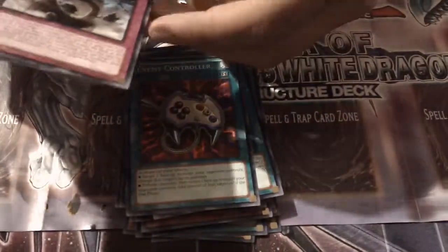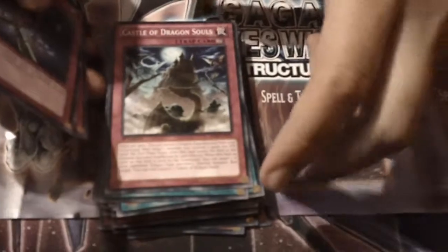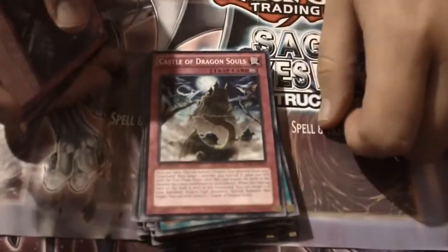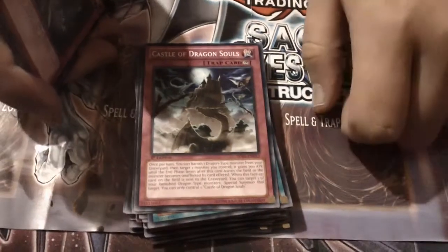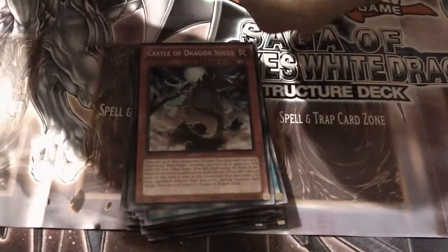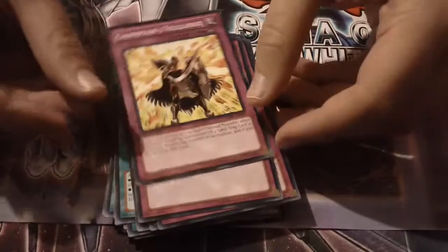And then for traps, we've got Castle of Dragon Souls, which is another great card in this structure deck. Works for all kinds of dragons — and I just realized it works for Dragon Rulers. So I know they're probably using that, but Hieratics, Chaos Dragons, you name it, this card works. If they try and MST it, you just use her right away. Fiend's Snare, another good reprint. Kunai with Chain, Damage Condenser, Call, Compulse, and Champion's Vigilance.